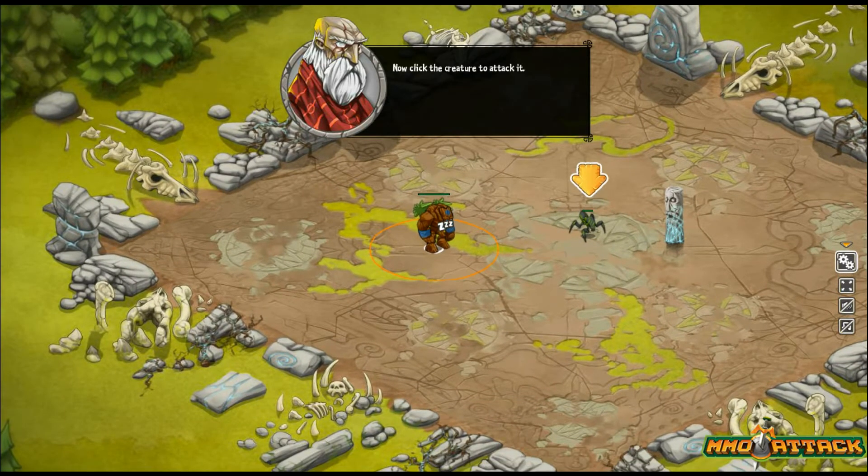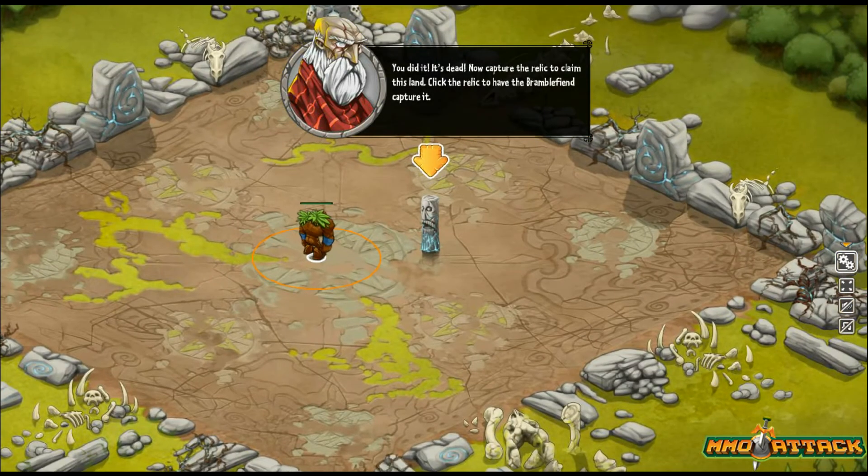First, select the Bramble Fiend — we're going to left click on him, and then left click on the creature, and the creature's going to go to attack. Graphically speaking, it's fairly cartoony, but the character models do seem to be in some sort of 3D, slightly cel-shaded if I'm not mistaken, or at least very well animated.